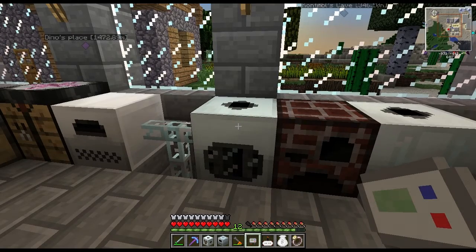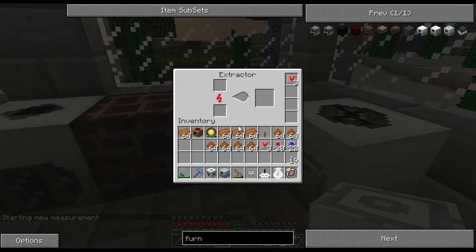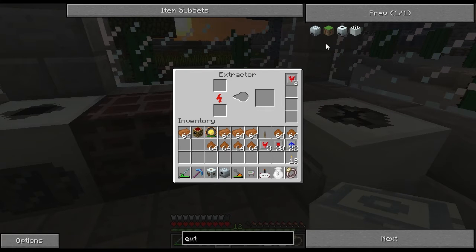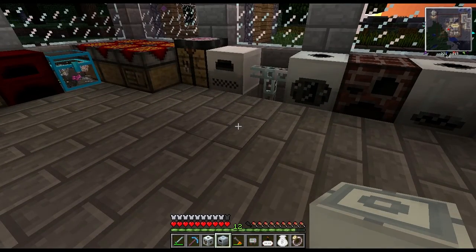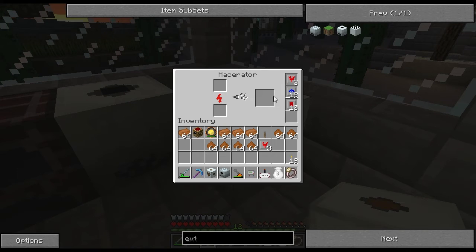Now, I haven't played with the Singularity Compressor or the Centrifuge Extractor, but I can imagine it would be pretty much the same — after proper upgrading, it just won't go any faster. I pulled all my upgrades out of the machines so I could give the rotary macerator its best chance possible. The regular macerator right now is actually limited by my power output.